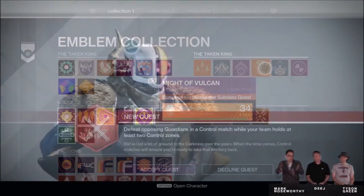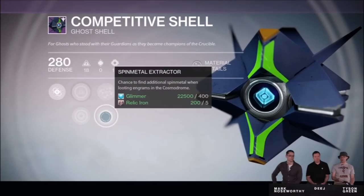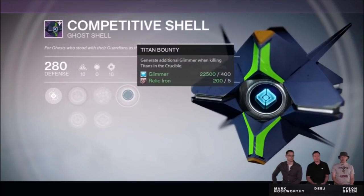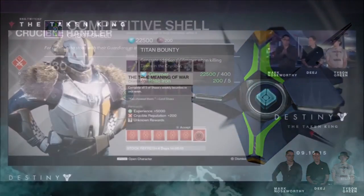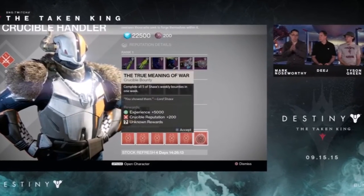Lord Shaxx now has ghost shells as well, which can give you buffs like more glimmer for killing hunters — insert evil laugh. He also has his own bounties for you, and just like the weekly nightfall, completing all these bounties will give you a chance at an exotic.